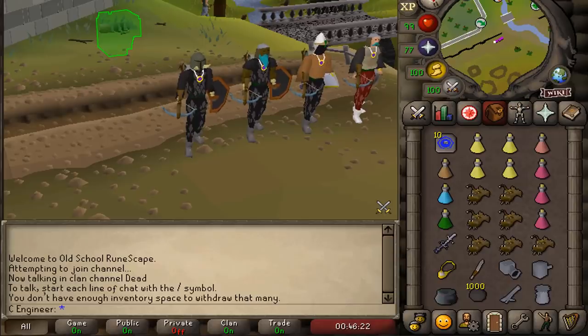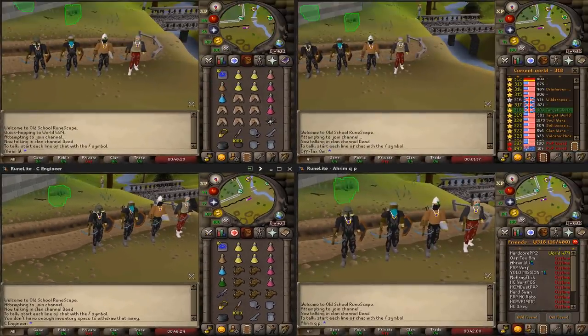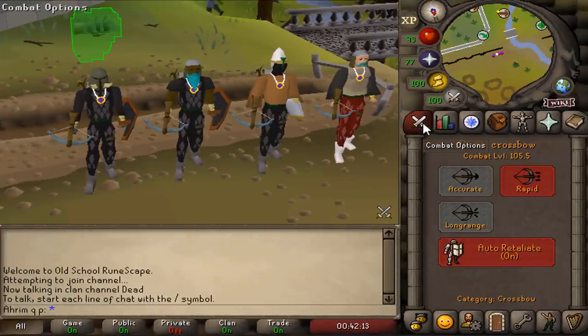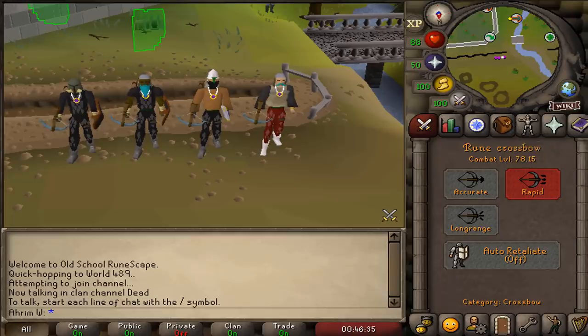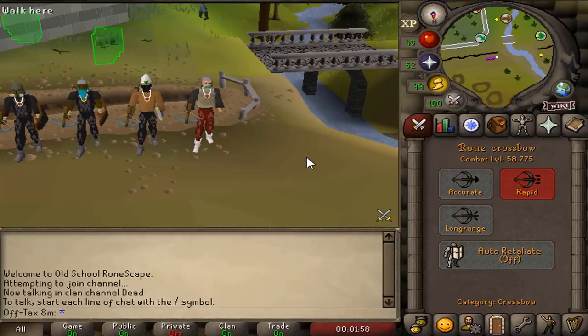I have always wanted to try this out: PVMing and bossing on not only one account, but four accounts at the same time. We got my main account here, level 1, 2, 3. We got my med account right here, level 105. My one defense pure, combat 78. And my low level one defense pure, level 58. And we're gonna take all these accounts to various different bosses and test them out.